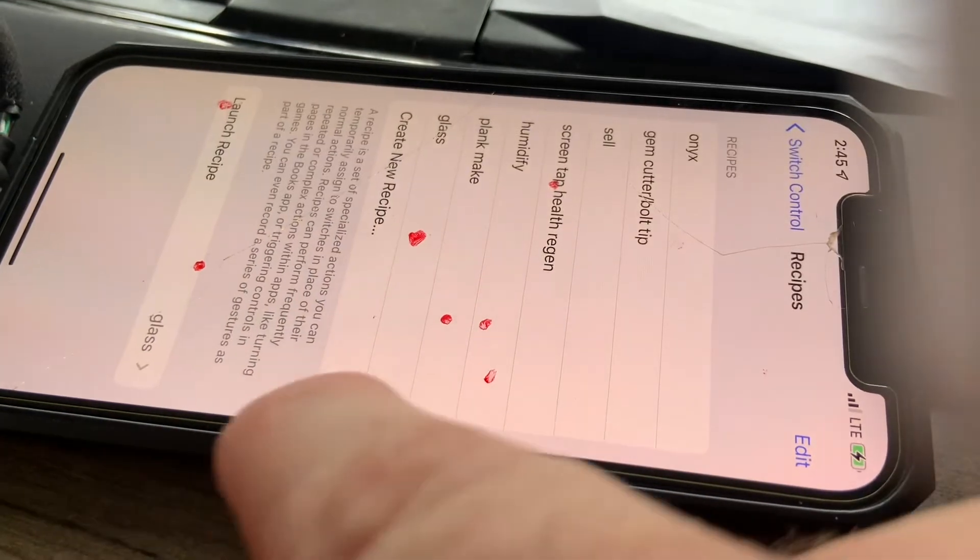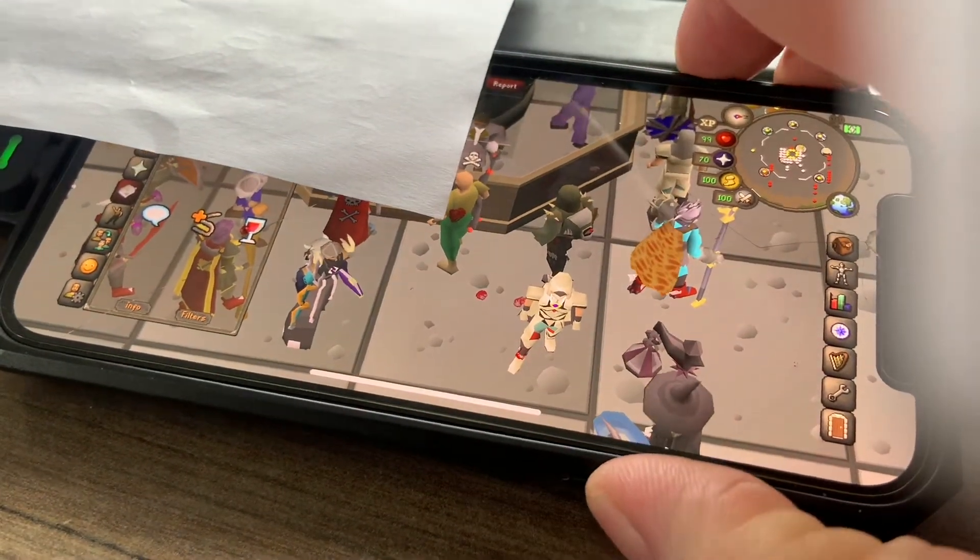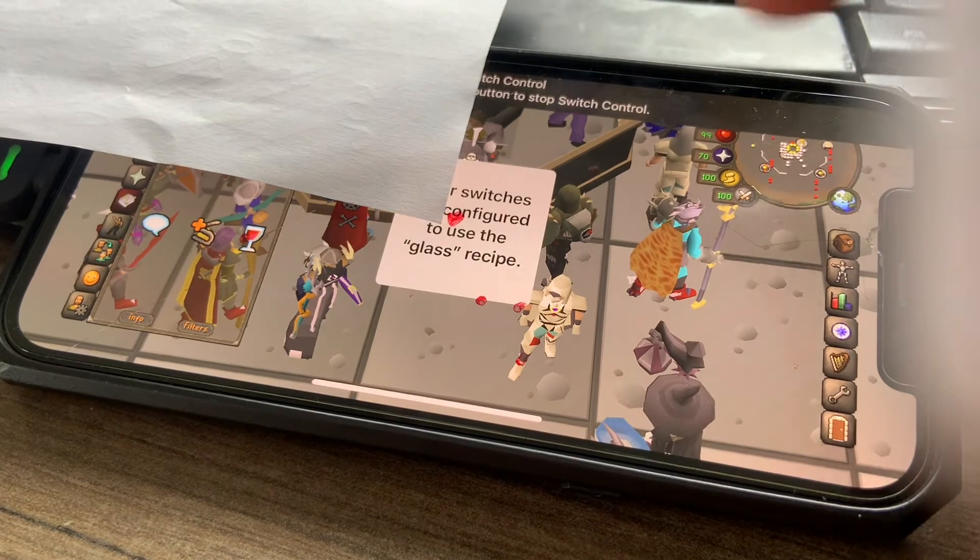Make sure you've got Glass Make launching, and go here to open up the chat to the game tab so that your character won't tap on anything or trade with anybody, and it'll stay on the same spot — just in case it misses a few. Then what should happen is when you do this...